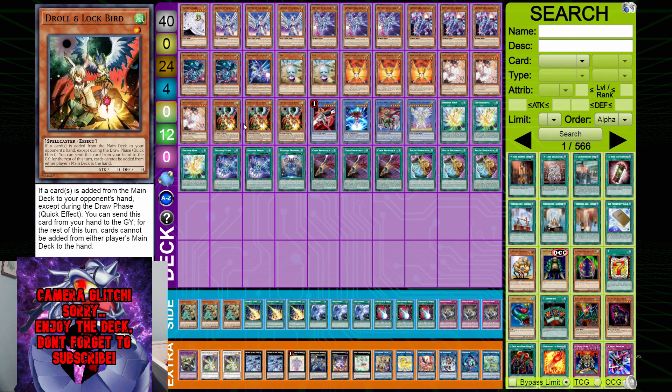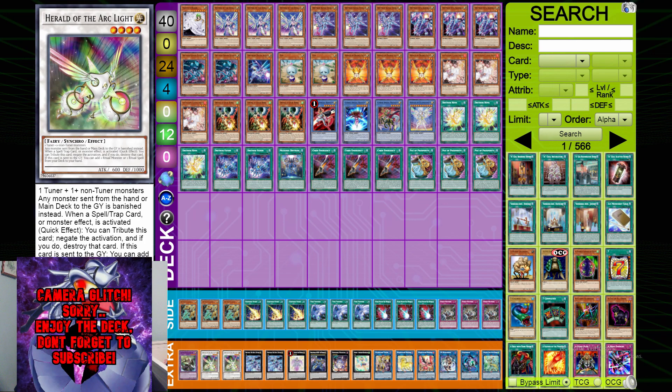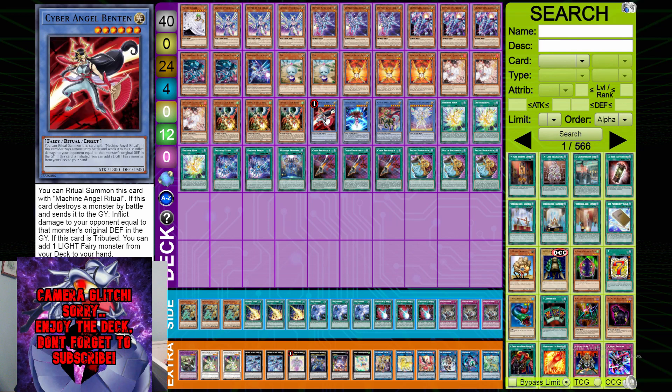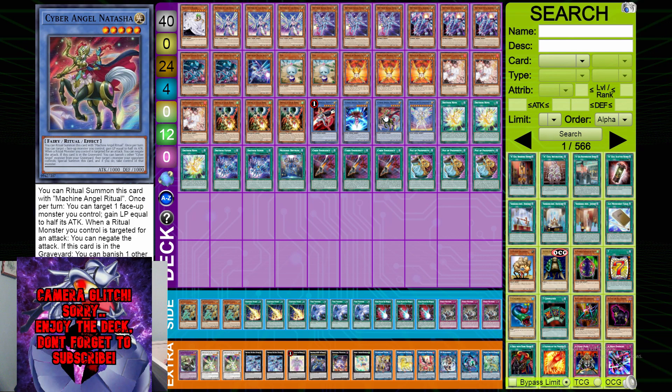One Cyber Angel Benten — while it's at one it's worse, but it doesn't hurt the deck because you can lose Benten regardless, and you now have Diviner and the new XYZ monster. The deck is even significantly better than it was before Union Carrier got banned and Benten got limited. One Cyber Angel Idaten — Idaten is an amazing card that searches a ritual spell. It's basically a worse Benten, but Benten is so good that Idaten is still great.